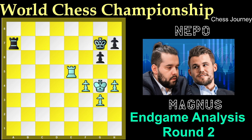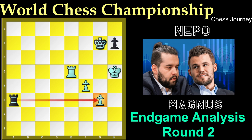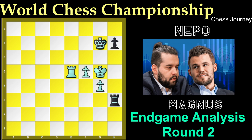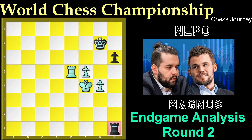After King to g7, h5, King to h6 — suppose if g takes h5 after h5: g takes h5 check, King takes h5, Rook to a3 attacking this pawn, g4, Rook f3 now attacking this pawn, f5, Rook h3, King to g5, h6 check, King f4, Rook h1 — and this rook will start to give check from behind.